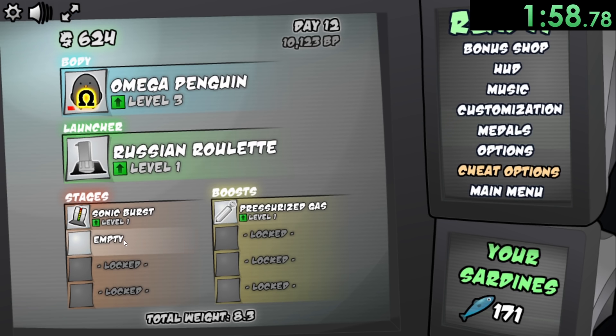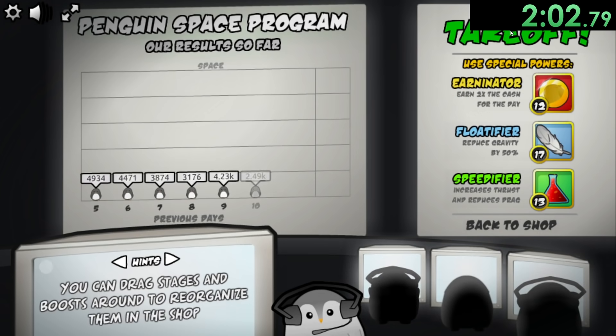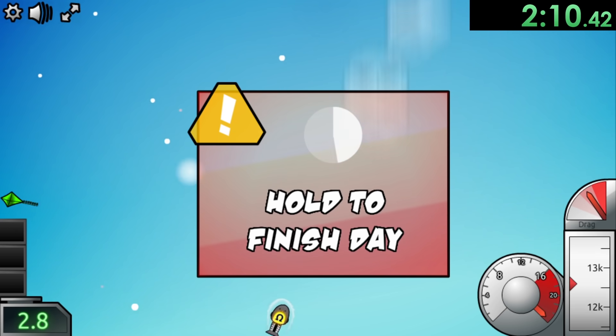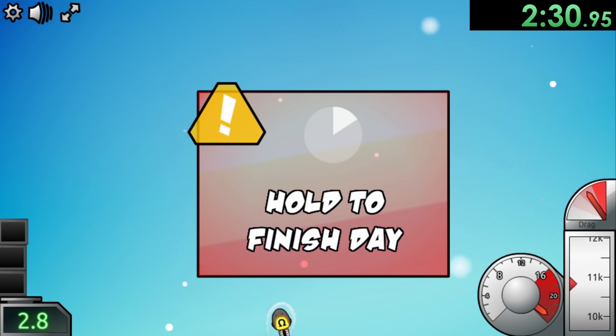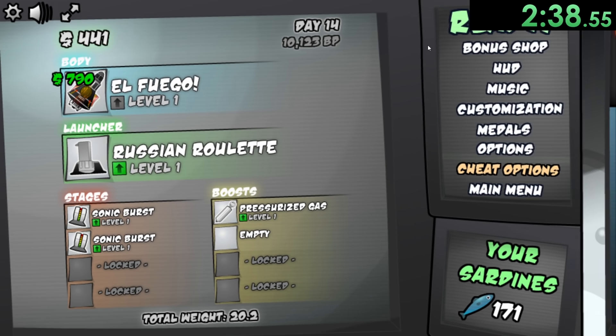I don't know why they decided to design it that way. I feel like it's not the best way to design it, but good for them — I'm not going to complain. I'm not the one who came up with this brilliant idea of getting a penguin to the moon. We're just going to do a couple more launches, use our Sonic Burst to get up there. We're starting to hit some different things, like paper airplanes in the sky for some reason. But now we can go and buy El Fuego, and that's going to be a really nice upgrade.